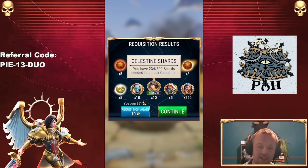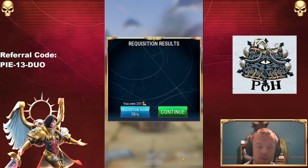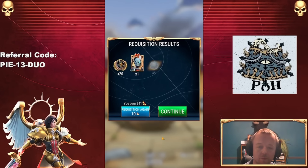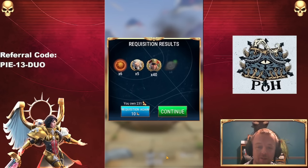Another 10 Celestine — we are slowly but surely grinding our way towards unlocking her. Got a decent amount of Isabella right there. I'm not going to get her. I can feel it. Celestine is not going to be mine.